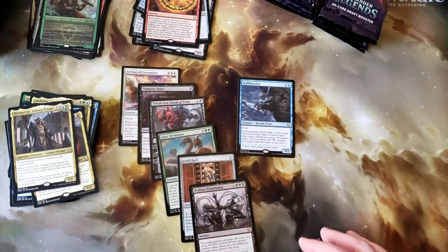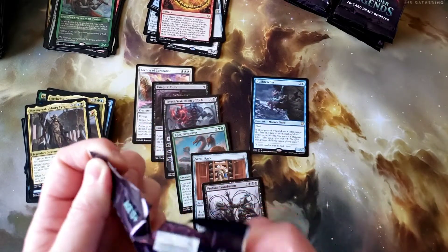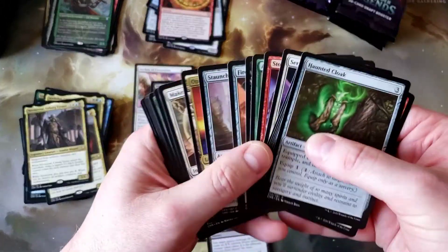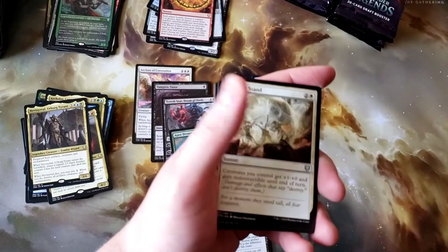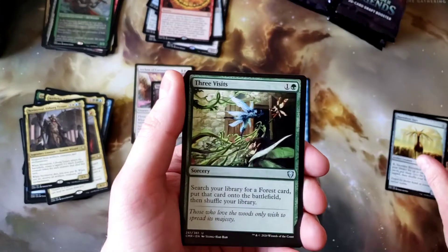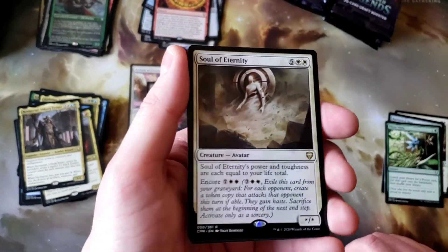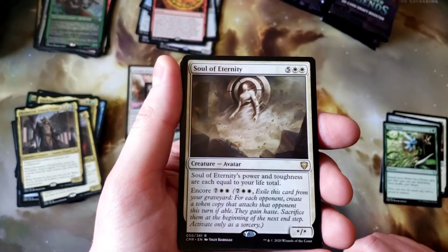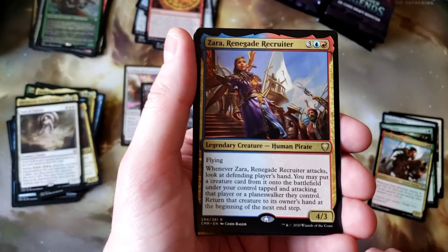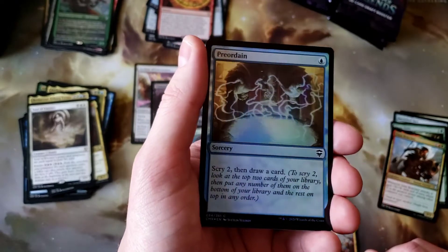I wonder what foil rare or maybe mythic I'm going to get out of this pack. It does seem that you get at least one foil rare out of every box, so you kind of hope it's not something awful. Make a Stand, Burnished Heart, Three Visits — cool, my second one. Soul of Eternity — I would have played with it. Two of You and Zara. Foil Preordain — that's pretty nice.